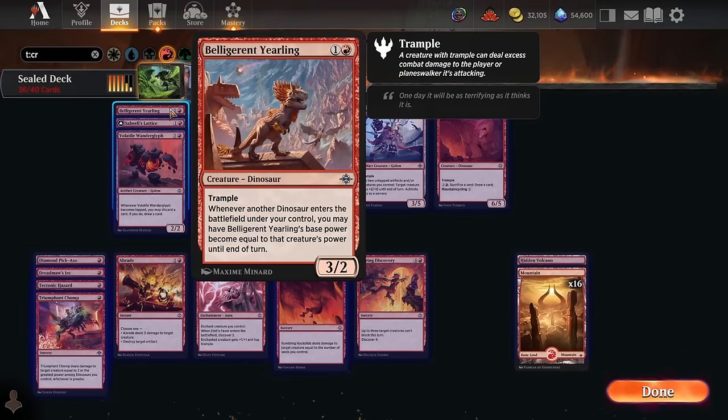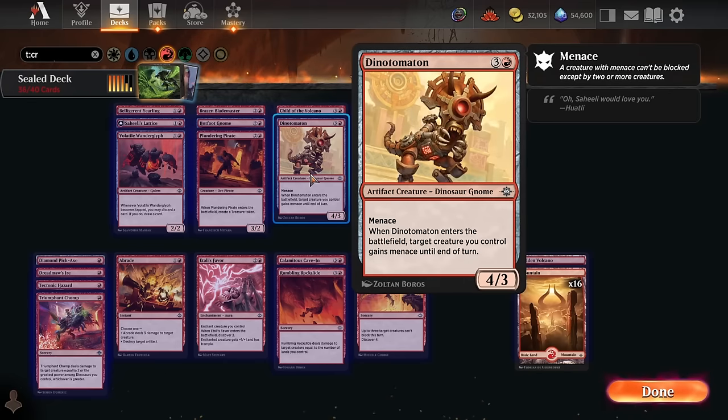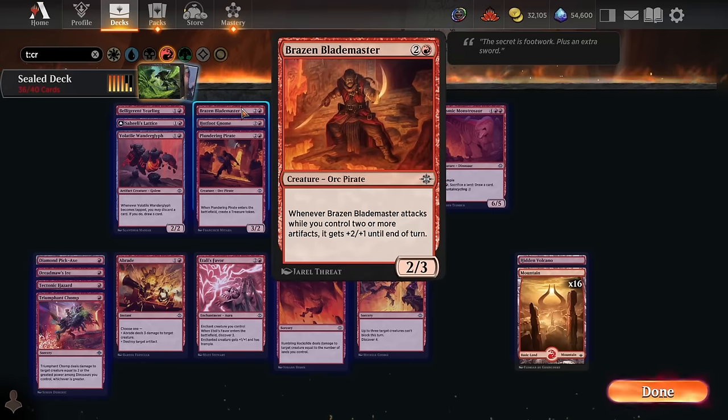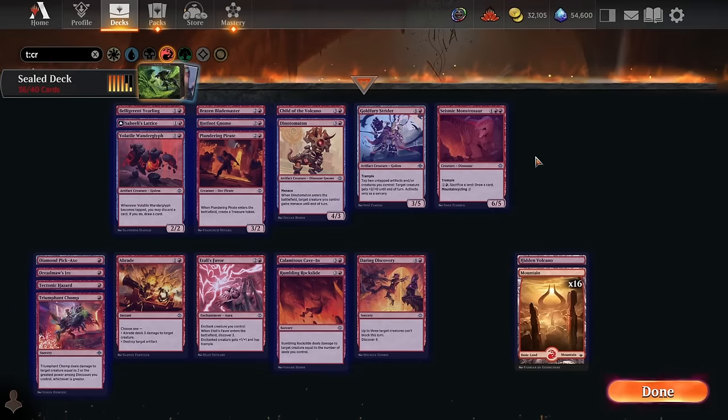Actually, I didn't notice the Yearling — Yearling's actually a really good two-drop creature. That leaves us with four creatures I really like at their mana costs, and then five that are just if we need more creatures: a Gnome, a Blademaster, a Child, a Strider, and a Monstrosaur. I think the creatures are a little weaker than the spells, but still really good stuff going on in red.